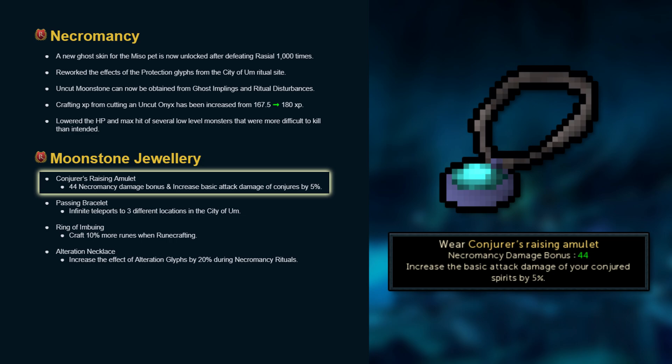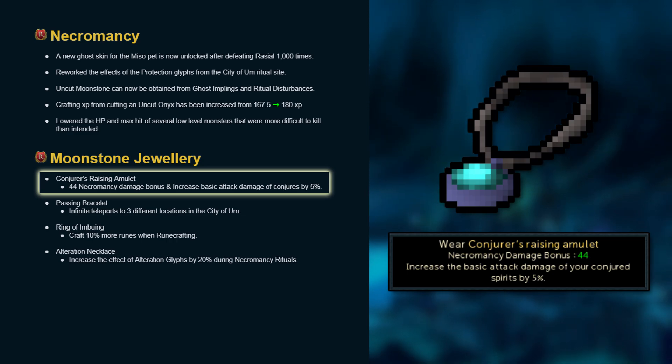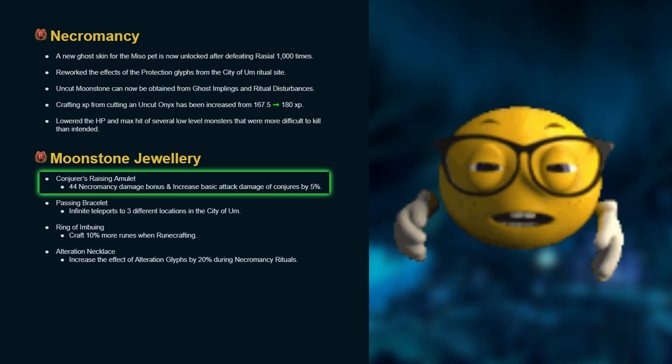The conjurer's raising amulet has a 44 necromancy damage bonus and increases basic attack damage of conjurers by 5%. Let's dive head first into the math regarding this amulet.